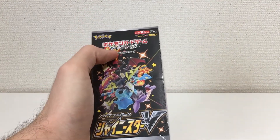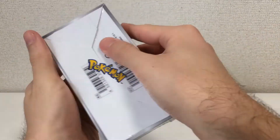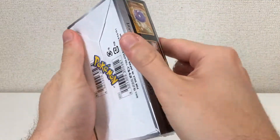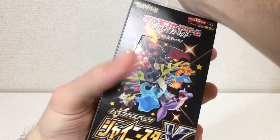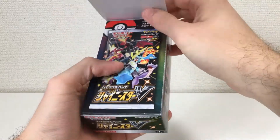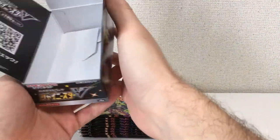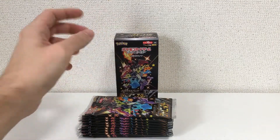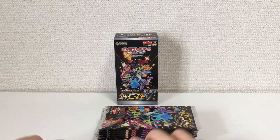Now let's get into the important stuff — Shiny Star V. If you're wondering what that sticker is, when you go to the Pokemon Center in Japan, it's very common for the stores to put a piece of tape that shows your proof of purchase. So I got a little Pokemon sticker on the bottom of my box. They do have many boxes at the Pokemon Center, so this set isn't out of stock, at least at the Centers. But online you can order, though they are back ordered until February. These boxes go for around 5,500 yen or $55.